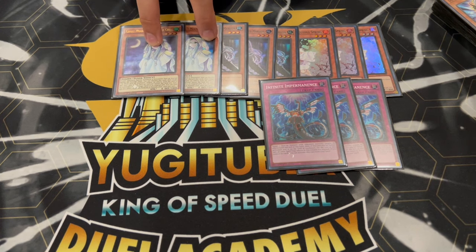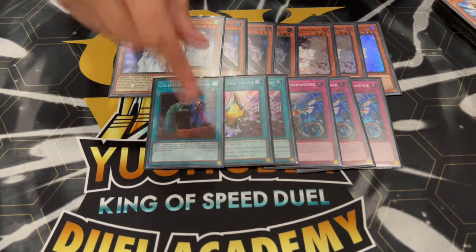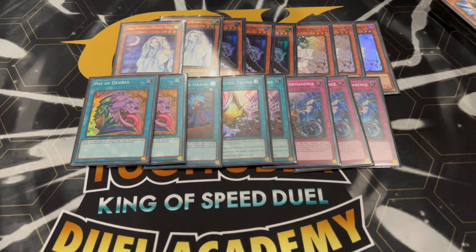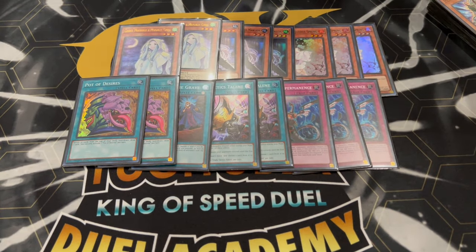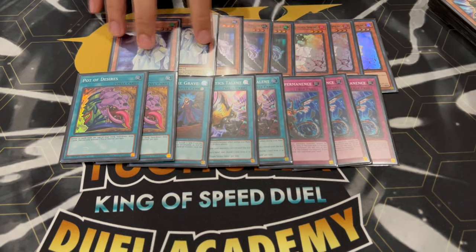So we're playing Mourner instead of Valor. That's for the hand traps, but then we're also playing 2 Talents, 1 Called by the Grave, and just for consistency we're playing 2 Desires. Unfortunately this deck can't play Prosperity, so Desires is the best one for it. I like the Talents right now going second — I think this is really good. Stealing your opponent's monster, drawing cards if you need extra cards — it's a really powerful card. I really like these ratios.